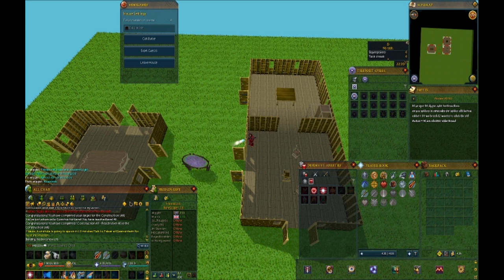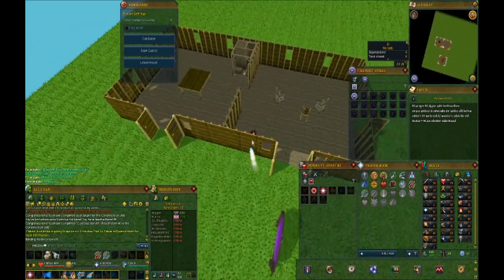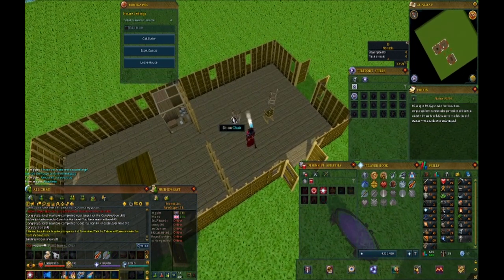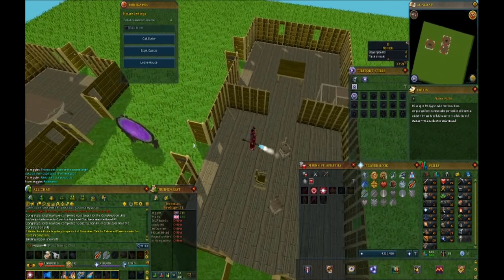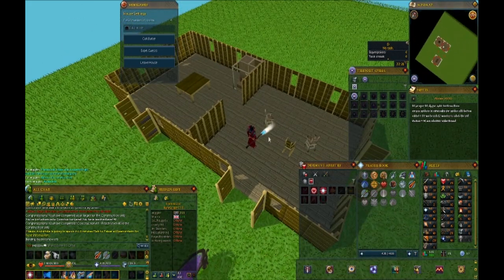We have reached our goal of 40 construction. We can now build a medium pen once we get the beans to buy the deed off the farm. This is what our house is looking like — we're probably never going to come in here and actually build anything unless we have to for an achievement diary. The butlers can give some helpful food sometimes, so maybe I'll check that out in the future. We'll need a workshop for a couple of quests because you need the crafting table, but I don't really see us decking out the house on an Iron Man.